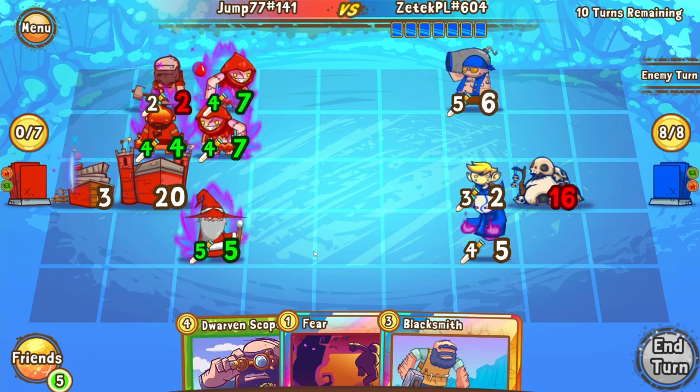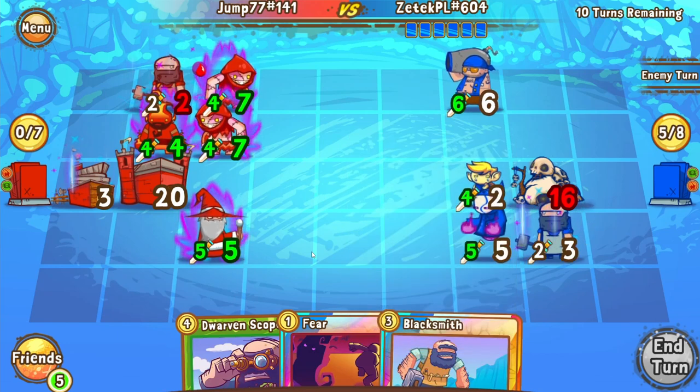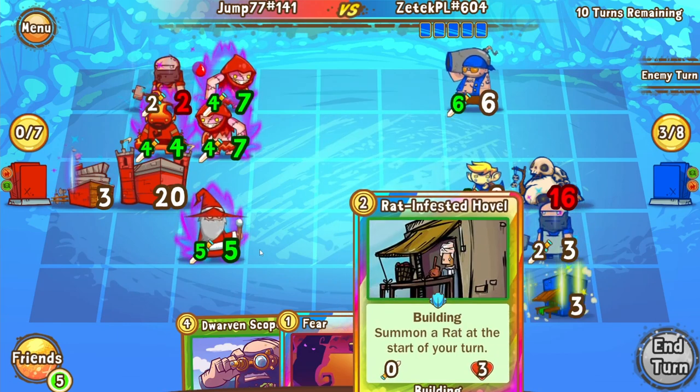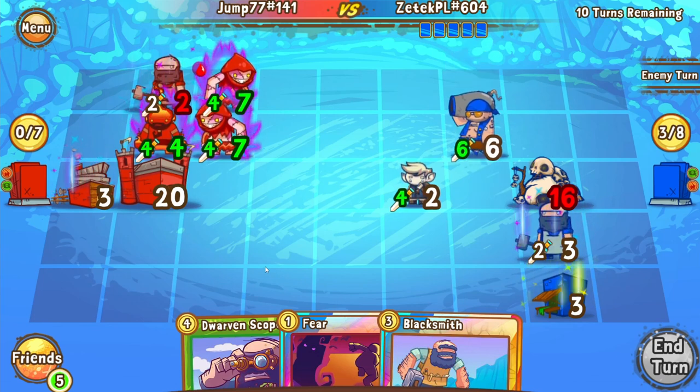In Z-Tech's turn he really has to consider his options. Does he trade with the Wizard? If he has a Global, he is free to trade with the Wizard, and that leaves him with the only range unit on the board, which would be very advantageous. If he has something like an Armory, he gets the additional benefit of having his Darkbender left on the board. We're going to see a Blacksmith and a Rat Hovel come down, and then a trade with the Wizard. So we are neutralizing Jump's range presence and leaving a Southport Cannoneer on Z-Tech's side of the board.